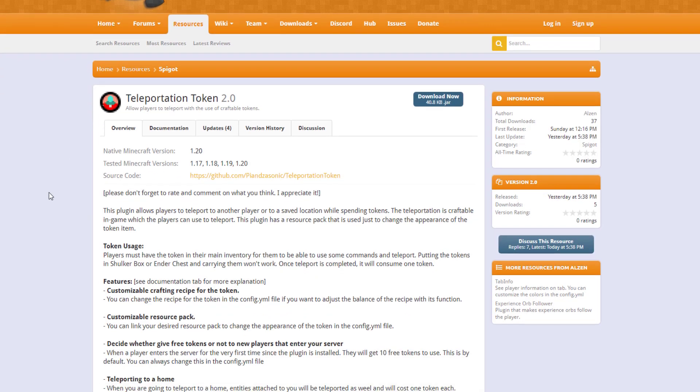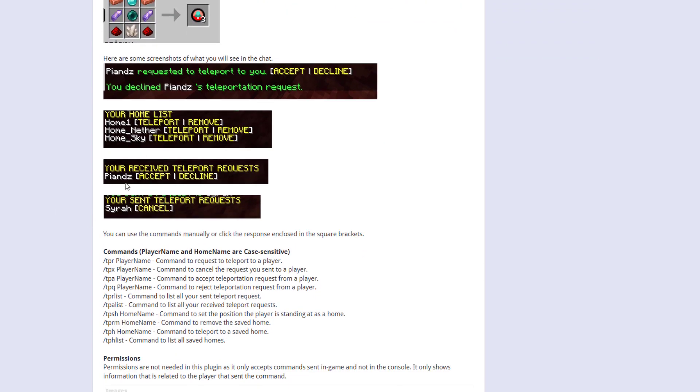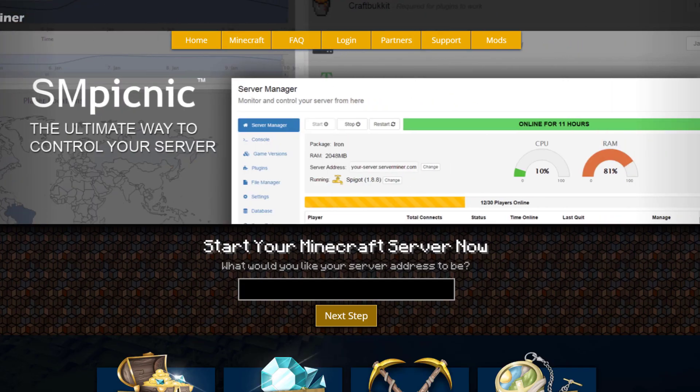Here we are on the Spigot page — you can see it's updated from 1.17 to 1.20, there's loads of good information and images on this page, and if you need any help contact the developer. If you need a server to host it on, check out serverminer.com for the best and cheapest hosting around. That's it for me — subscribe, like, comment, and I'll see you next time.